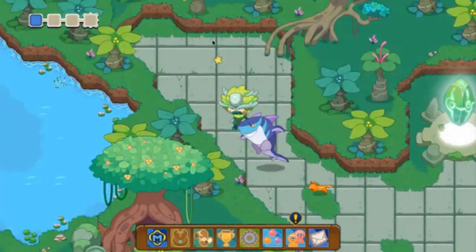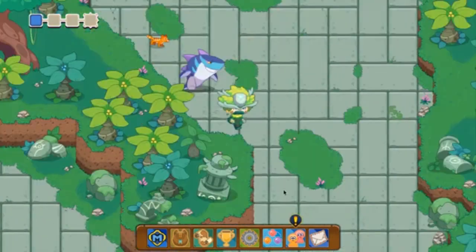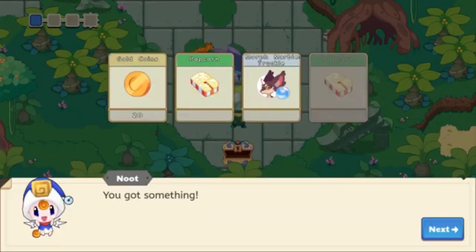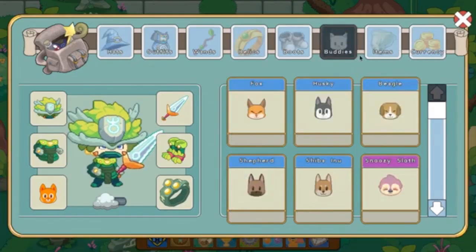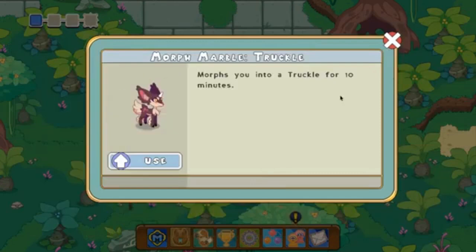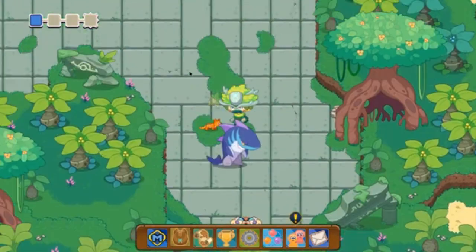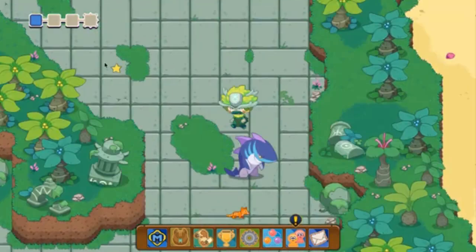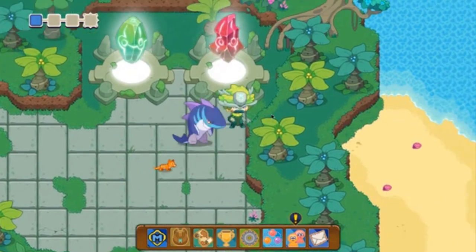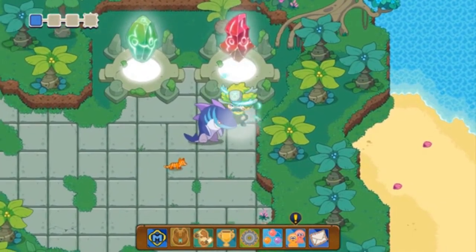We can go through the portals if we want, but we're going to look for a chest. I found the chest and let's see what we got — we got a Morph Marble Truckle! That's a great example of an item you're going to want to get. The Morph Marble Truckle is a Harmony Island item you can get from member chests or non-member chests. It's actually kind of rare, but not as rare as some other items. We're going into this red gem area because you can get better rewards there.